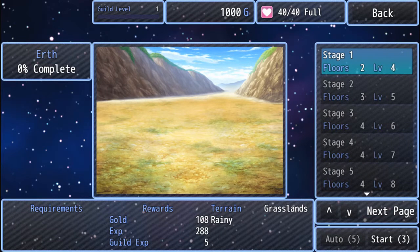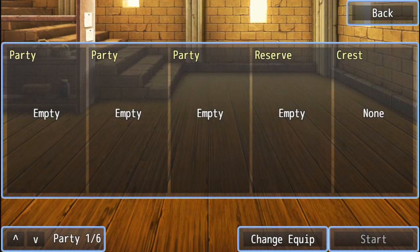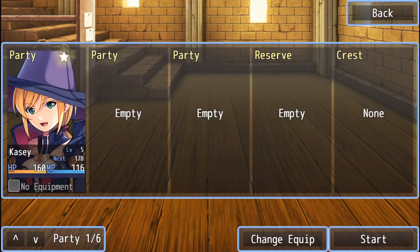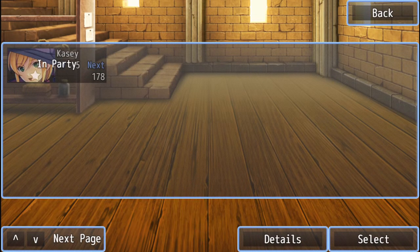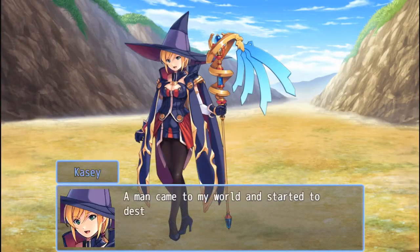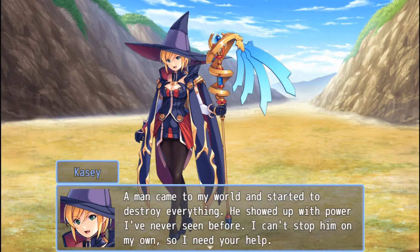All right, Earth - I assume that's the one I can pick. Earth is zero percent complete, grasslands, gold underneath. Okay, I don't know what this is, let's try it. Stage one start. All right, well, this is different - I've never played anything like this. This is innovative. 'A man came to my world and started to destroy everything. Showed up with power I've never seen before. I can't stop him on my own, so I need your help.'